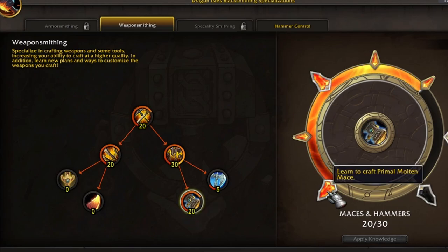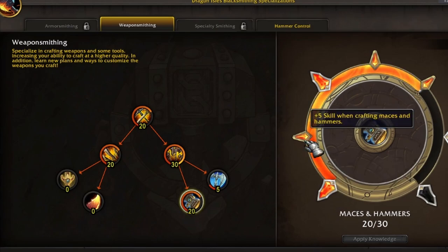First, I learned how to craft my Primal Bolt and Mace. This is going to be available to pretty much anyone that used the strategy I defined earlier. Next, plus five skill when crafting Maces and Hammers — this is going to increase our skill number when we're about to craft. And remember, skill is the ultimate driver of quality. So this skill is what you're chasing after.